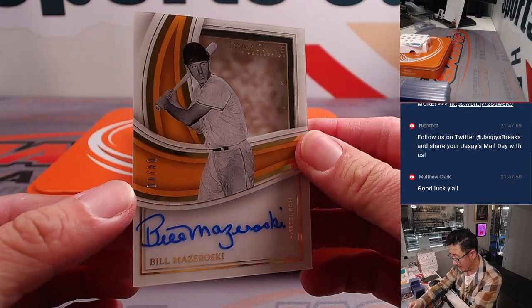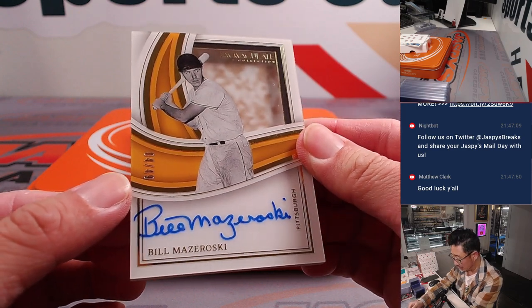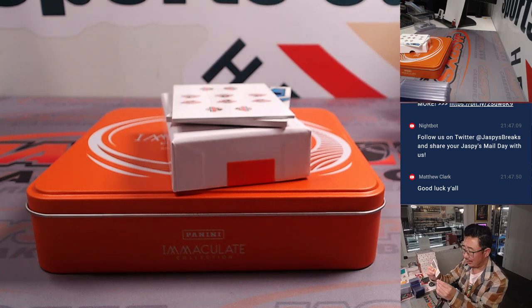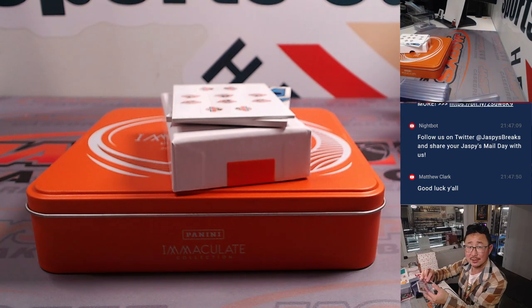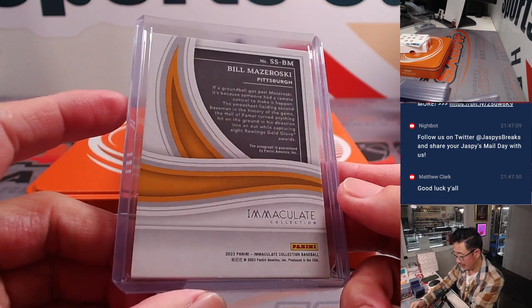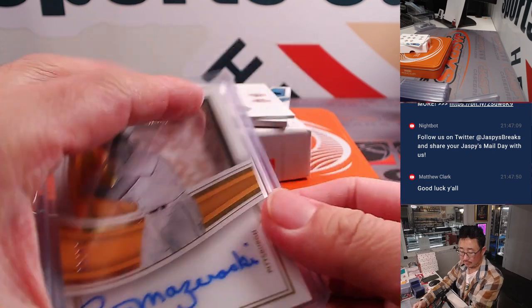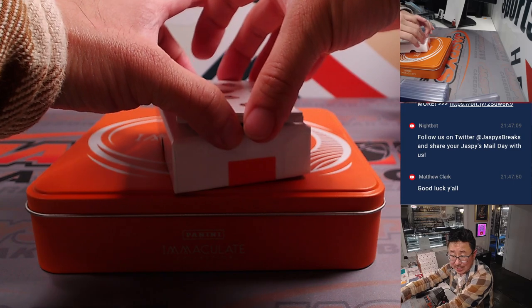We have Bill Mazeroski — 4 out of 49. Old school. The last guy to hit a walk-off home run in the bottom of the ninth in Game 7 of a World Series. I think that record still stands. Alright, and that's NL Central — that'll be for Joe.